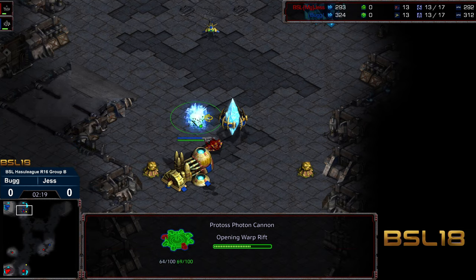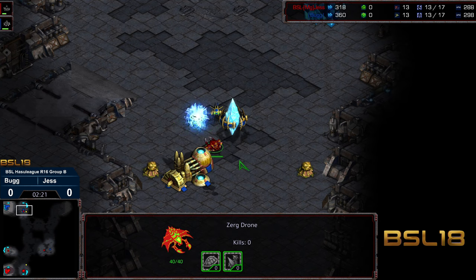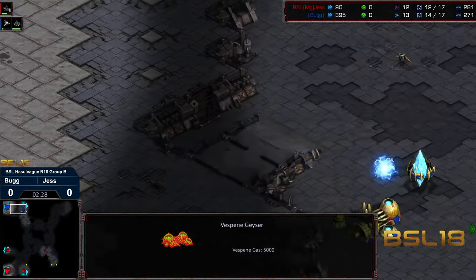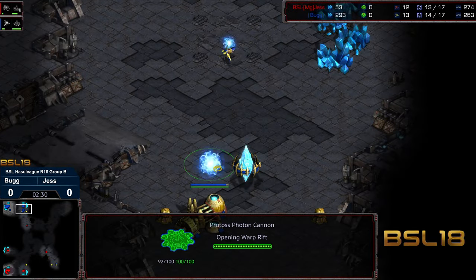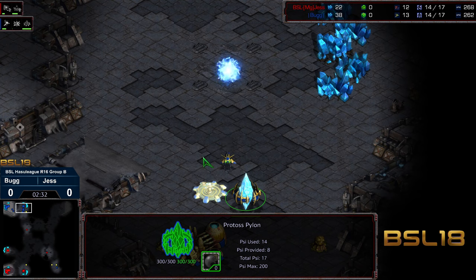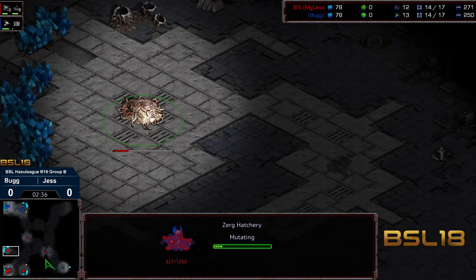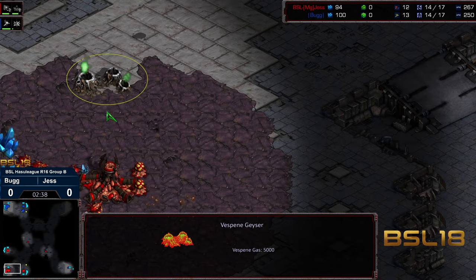First of all, the drone is going to see it. Going to do a little bit of trying the probe off the line. I'm a little bit surprised that Jess didn't ignore the cannon and just proceed to the main just to make sure that the assimilator wasn't up, and to check for additional pylons — or maybe even create some chaos in there. That would have sacrificed the drone, presumably. But in response, we are going to see a third hatchery before gas from Jess.